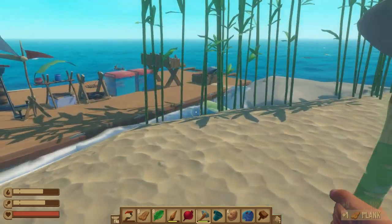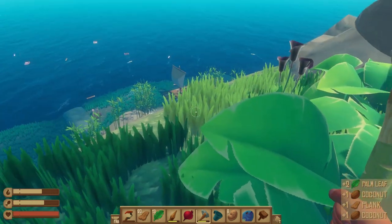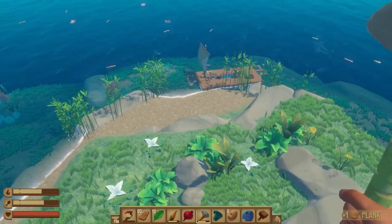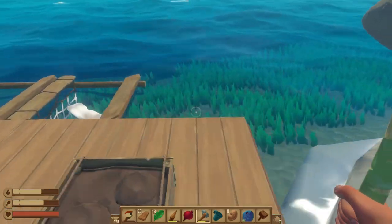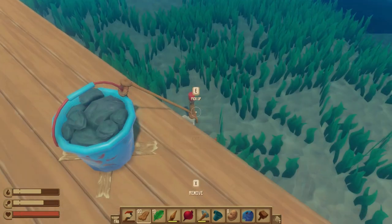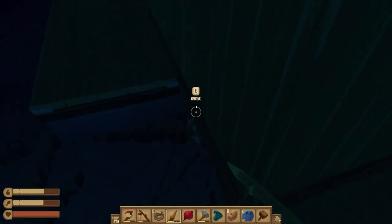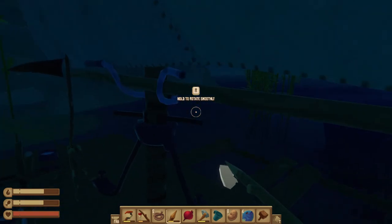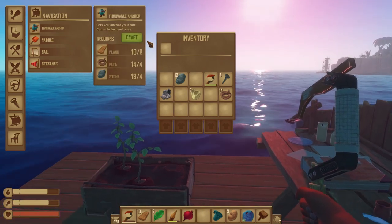However, for larger islands that take more time to explore — where you can't see your raft — the anchor is a huge help. Simply equip it to an edge of your raft, then pick it up and throw it along the shore. Be warned: this anchor needs to be re-crafted after each use and isn't cheap. Materials required: two planks, four rope (eight converted palm leaves), and four stone.